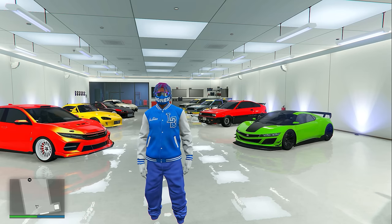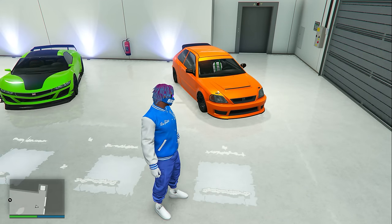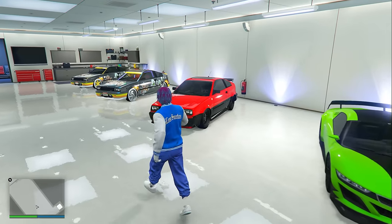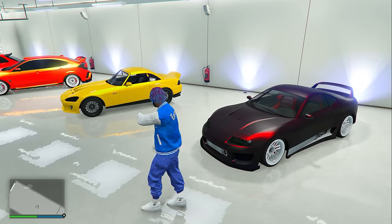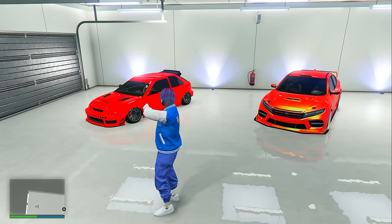Inside my second Tinsel Towers apartment garage, this entire garage is going to be only Dinka branded vehicles: the Dinka Blista Kanjo, the Dinka Jester, the Dinka Blista Compact, the Gogo Monkey, another Gogo Monkey, the Jester RR, the Dinka Jester Classic, the Dinka RT 3000, the Sugoi, and also another Blista Kanjo.